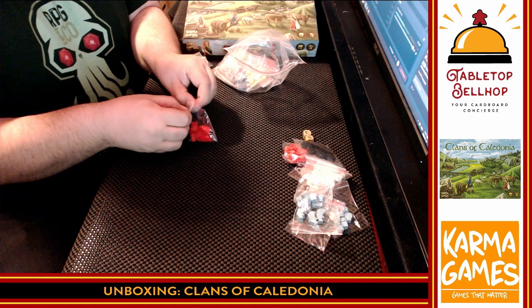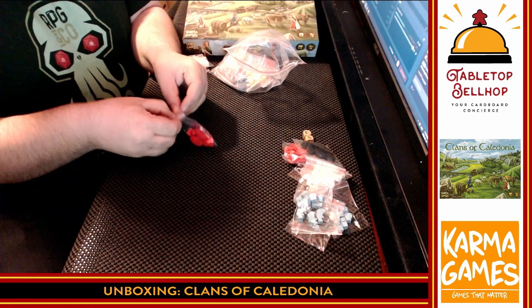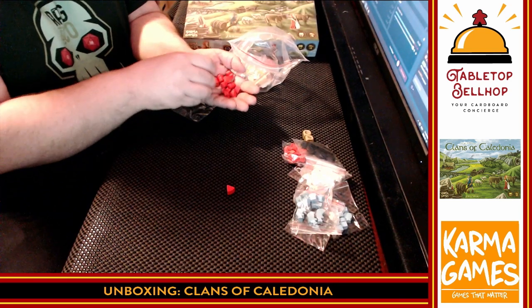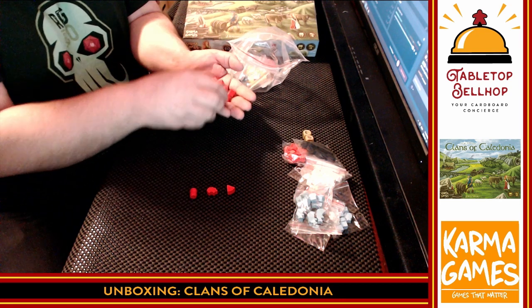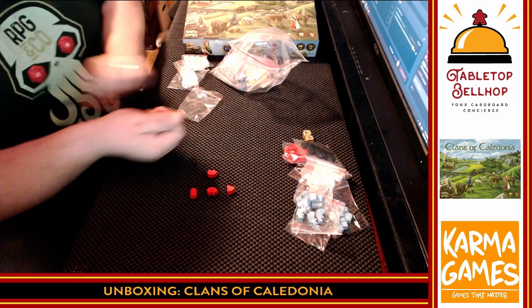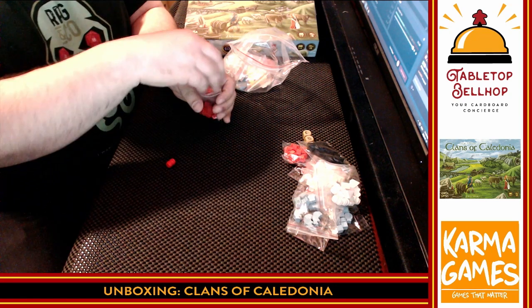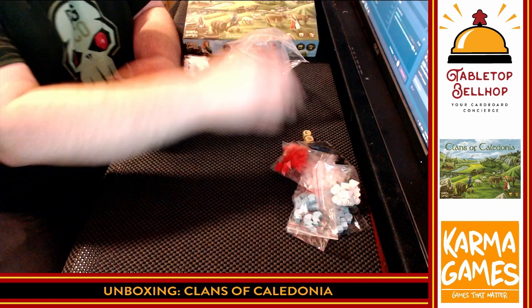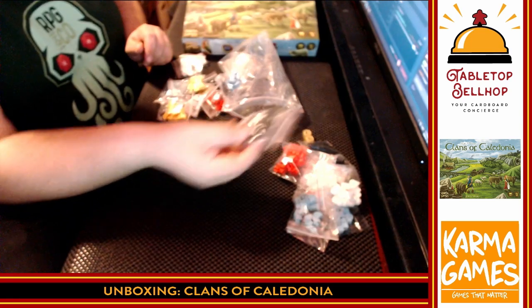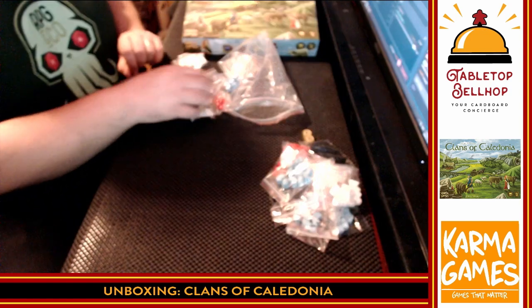There are a lot of different bits for each player in here. Now we also have cheese, sheep confirmed, and whiskey — four of each in red, and of course the same thing in white, black, and blue. Almost should be re-bagging these right now. There's the black whiskey, cheese, and sheep. There's the blue whiskey, cheese, and sheep.